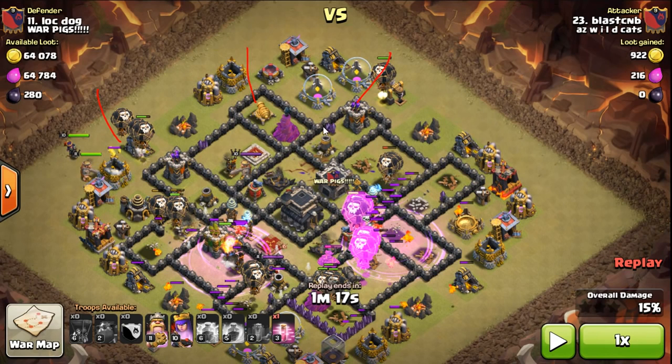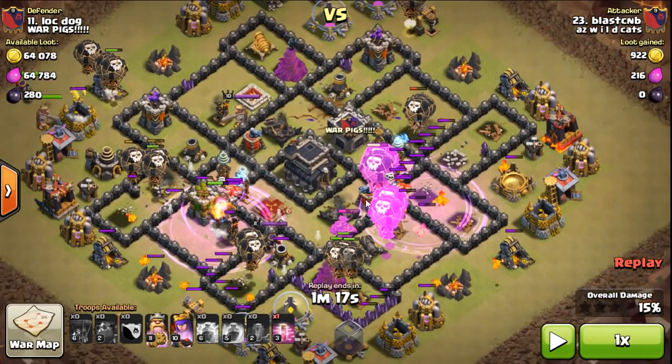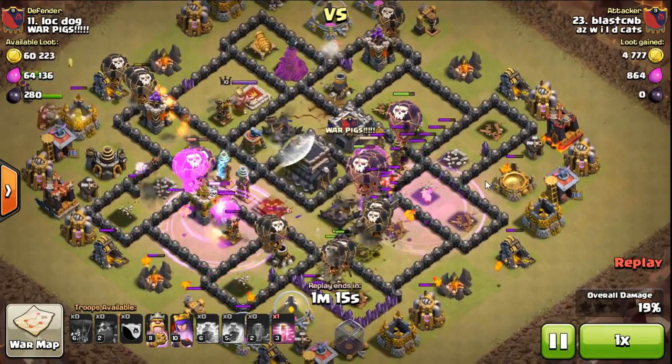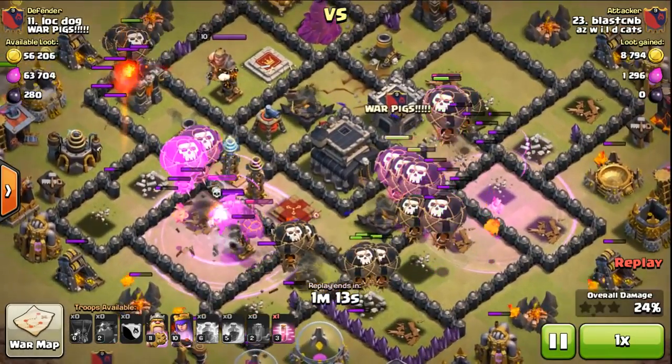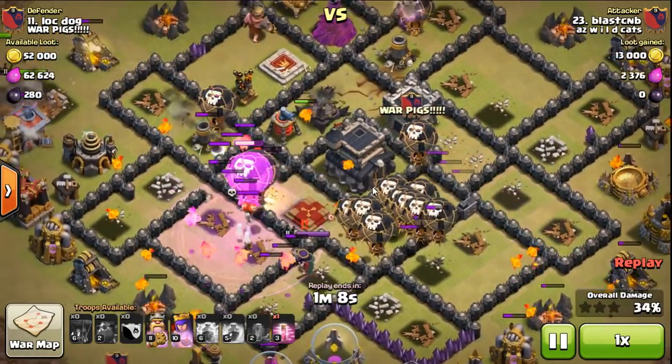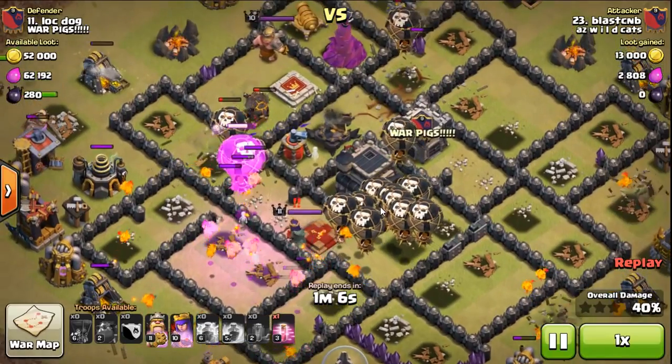This guy had tons of air skellies so I've got more loons coming from the backside — it's always good to save loons for your backside. Bring them down while your main kill area is going. I think the queen already fell — not a problem. I've got both rages coming in, and I threw my heroes in on the side way away from the CC just for cleaning purposes only.